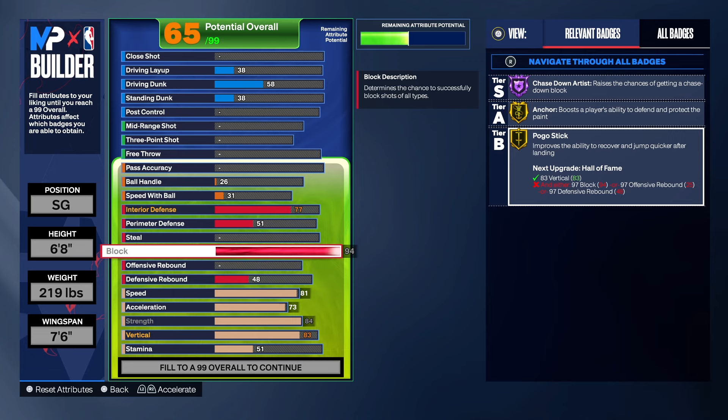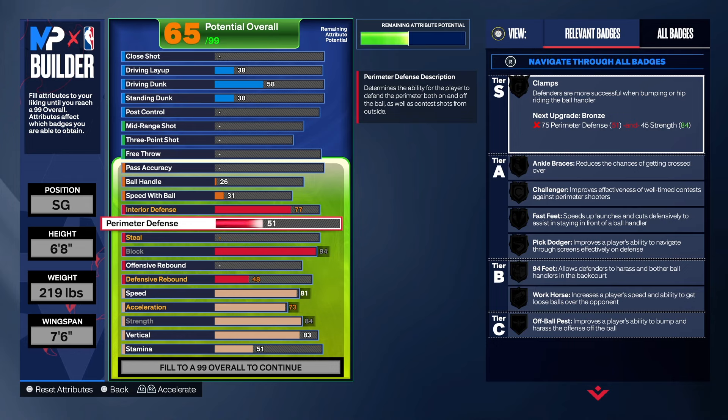That's why I made an effort to get the shot blocking up and the vertical up, so we can have those badges at a high level to live up to the name. Now, you can block shots with an 87, don't get me wrong — but I just wanted to make a crazy build, y'all know how I'm rocking with it.